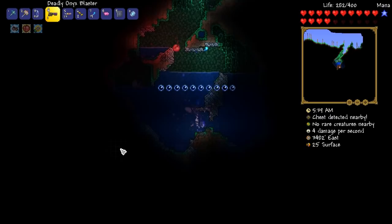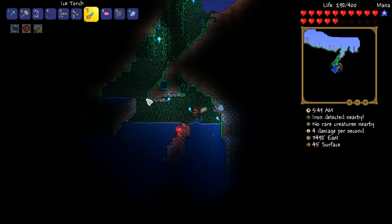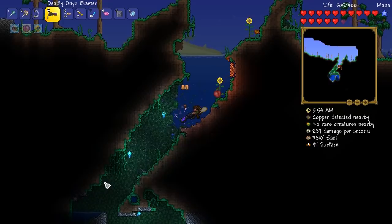Give me that — thank you — Onyx Blaster, so awesome. Hey, a chest — what you got for me? A spear. Brilliant, always wanted a spear. We've got ourselves another chest as well. All storage is good storage.